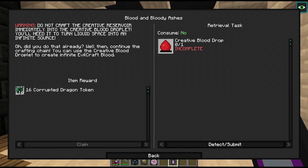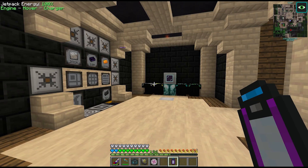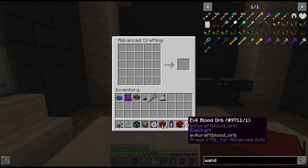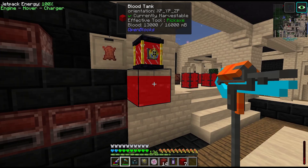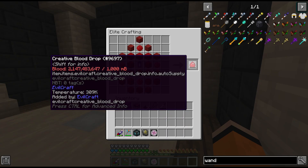Next up is the creative blood drop from Evil Craft, which will give us infinite blood. However, we already have a black coal tank worth of this stuff, so I think I've already gathered all the materials. This is an elite craft this time. We were missing one blood tank, but now we can grab our next creative item — the blood drop.